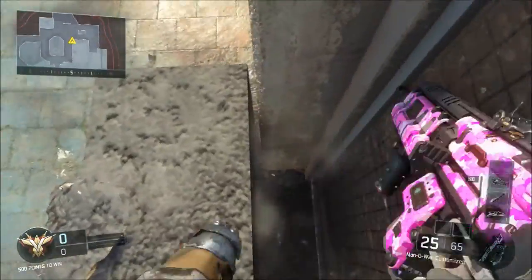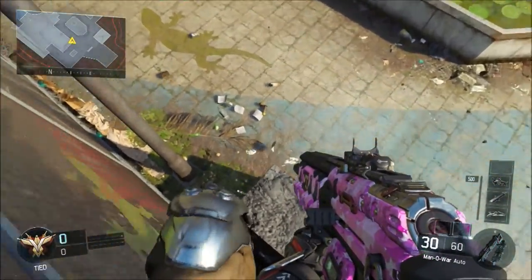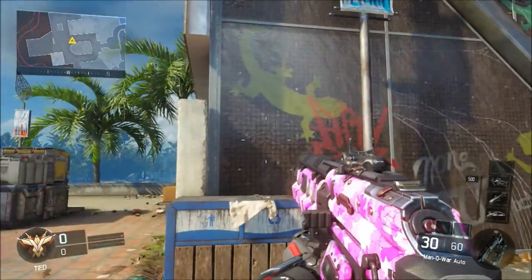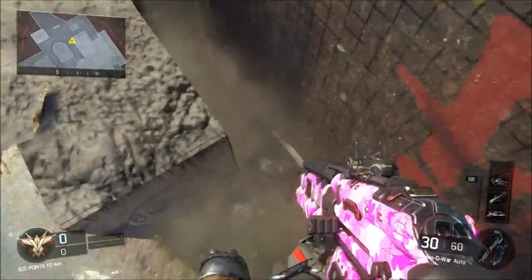Before we get into this video, make sure to give it a like and subscribe if you want to see more glitches like this. It's a really cool glitch — it's basically a new method of how to get into a glitch where you just have to go backwards into a trash can or into anything, for that matter.